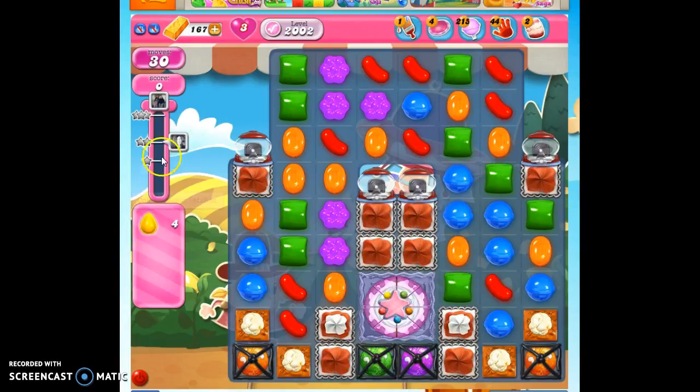We have 30 moves to collect 4 yellow candies and reach 10,000 points. We don't have any yellow candy on the board, but we do have lucky candies, and they always correspond directly to order fulfillment.